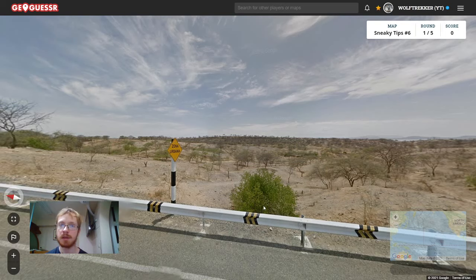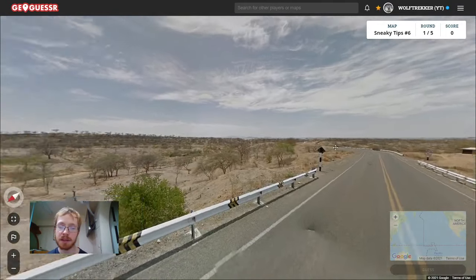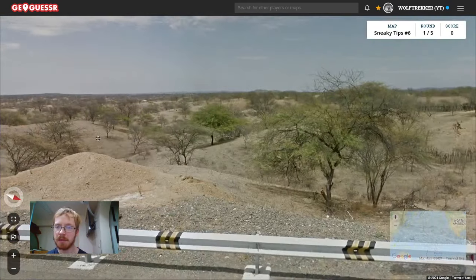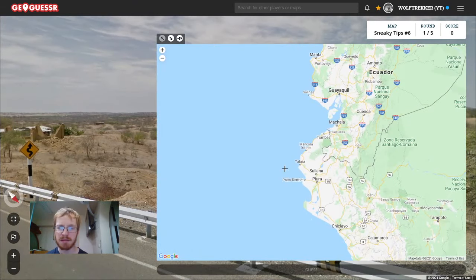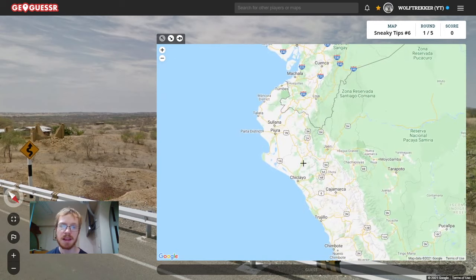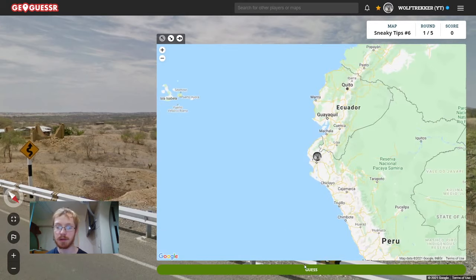The sixth tip is about a particular kind of vegetation. In the north-west corner of Peru, you have these very specific, unique-looking trees everywhere — you can see them all along the hills. This dry landscape with these trees you often see in north-western Peru, roughly around the area of Piura and Tumbes. You don't tend to see these kinds of trees in the south of Peru. It can be a very nice way to get a very specific area of Peru with a very good score.